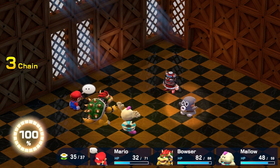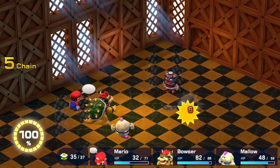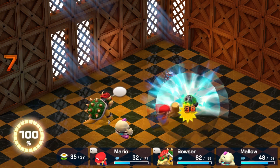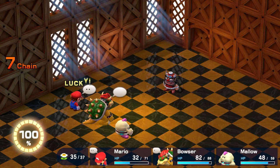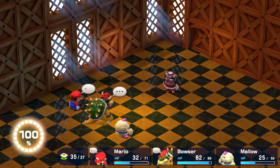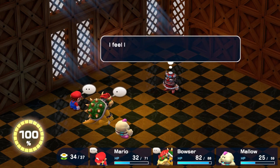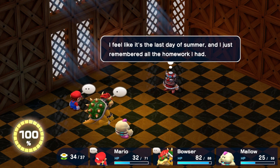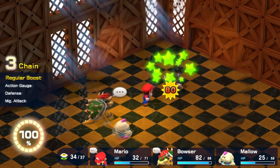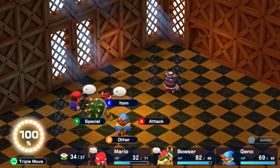As for the Booster boss fight itself, there are three Sniffits — they're not a super big deal and can all be defeated very fast, just like the regular Sniffits throughout the tower. You have to defeat them before you can fight Booster, as he is completely untargetable until that point. I accidentally did an extra Thought Peek trying to target Booster before he was targetable. He's not really that crazy — he has 800 HP and is weak to jumps. Knife Guy had around 900 HP plus an ally with about 600 HP, so really not that big a deal.